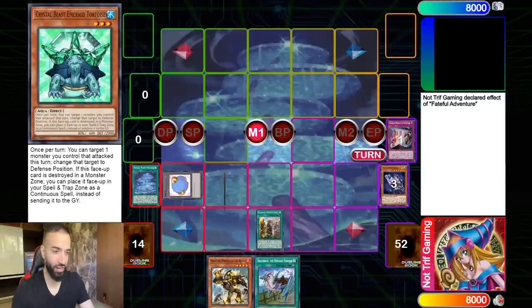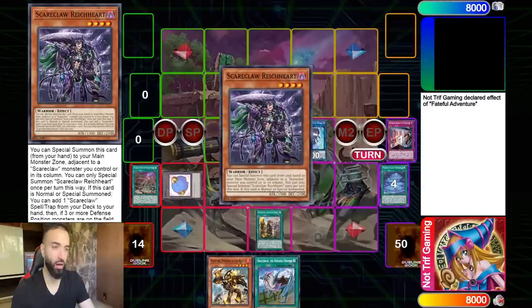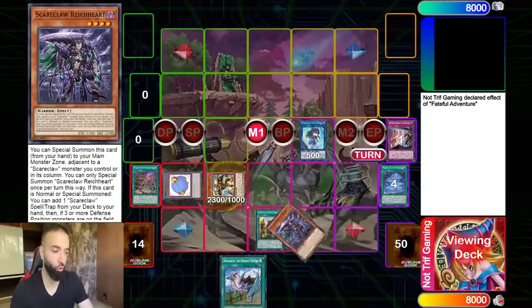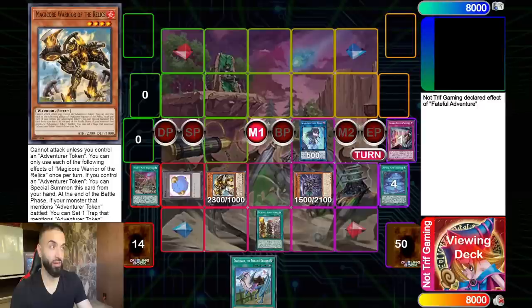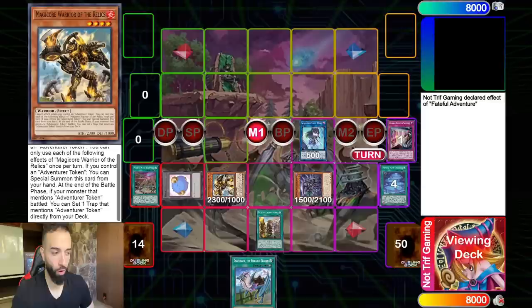Our next line of play — we're going to go into Lightheart. We have a Lightheart, right? We're going to special summon the Magical Warrior. I want you guys to keep in mind: this card is a Warrior, Fire, Level 4. Forget its effect — the effect is irrelevant. All you want to think about is: Fire, Level 4, Warrior. That's all you need to know.